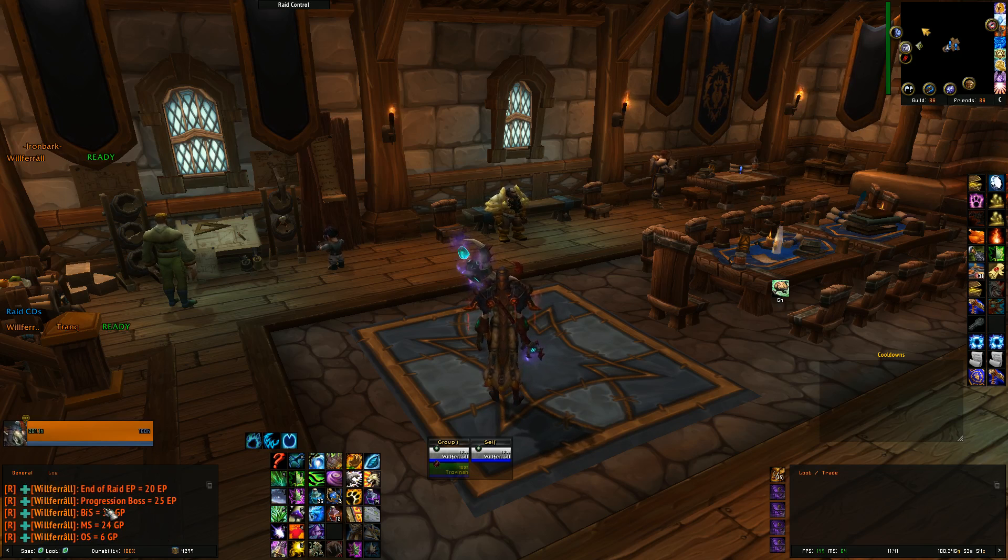As gear goes out: best in slot, we have it in our guild as 35. Main spec is 24, and off spec is 6. Best in slot — what does this mean? It means you're best in slot for that piece of gear. So if a raider chooses best in slot for a hand piece of gear, it goes on their hands, and they choose that for Kargath, and then all of a sudden they get to Margok, and another piece of gear drops for their hands that they also think is still their best in slot, and they choose best in slot. Wrong.